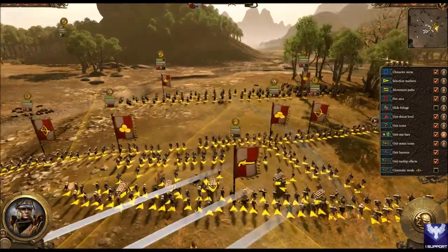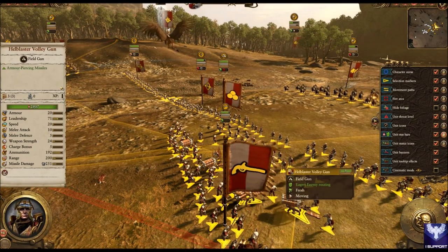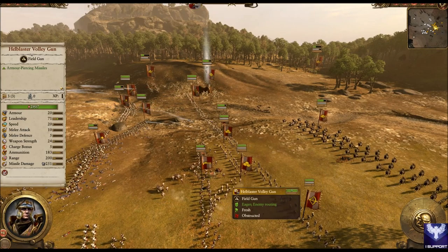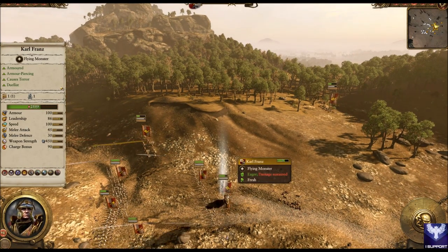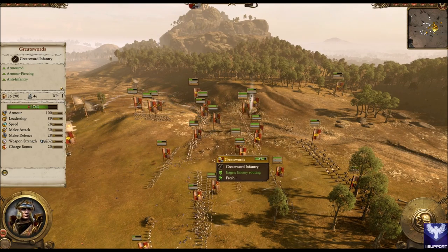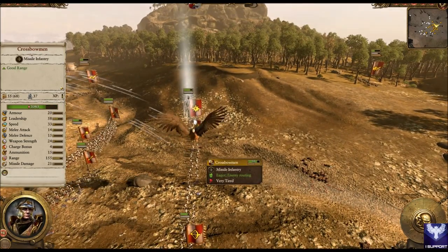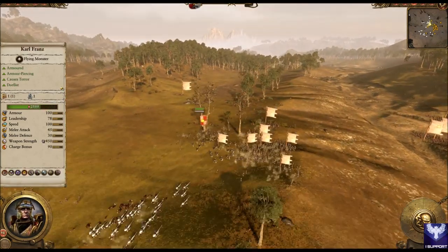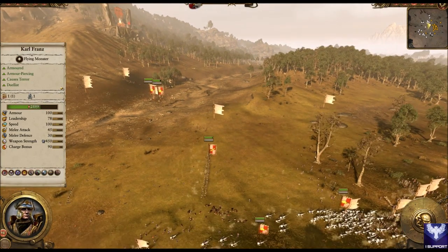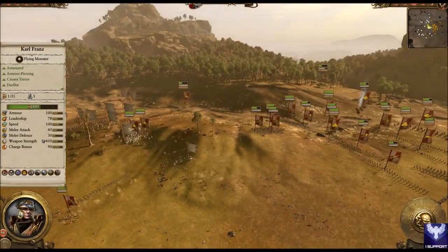The crossbowmen were seriously obstructed — they barely got any volleys off. They got zero kills. My general got one kill. The greatswords got 35 kills and one sword got 86 kills. Empire knights racked up 58 kills. Demigryphs over here got around 90 kills. Greatswords on 112 kills — chasing enemy troops. I'm going to fast forward because it's just chasing routing troops.